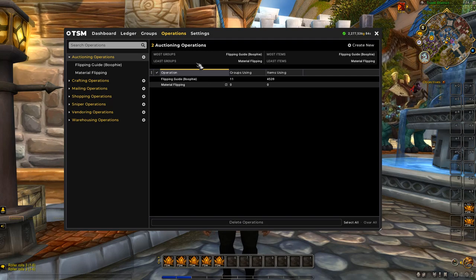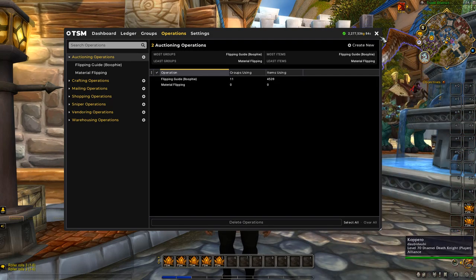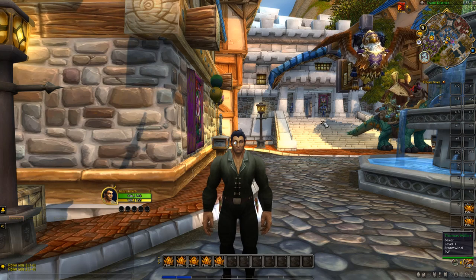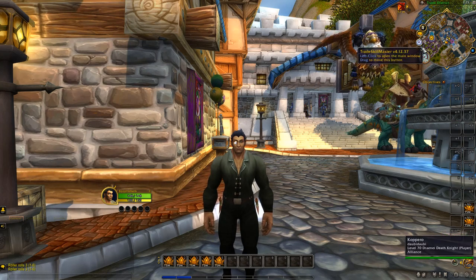The auctioning operations we have set up are made so that you always make profit on any item you buy from the groups. Basically you won't sell for less than 50% profit — if it's not at a price where you're making 50% of what you paid, it will post at 50%. Then whenever the price is higher on the auction house, you'll undercut the next lot of people. That's how you can always make profit from every single flip.